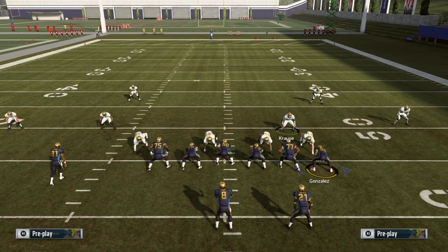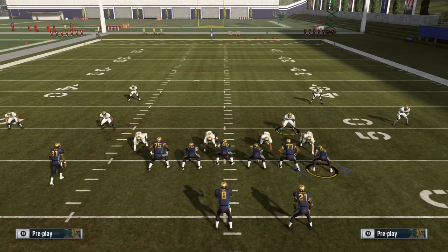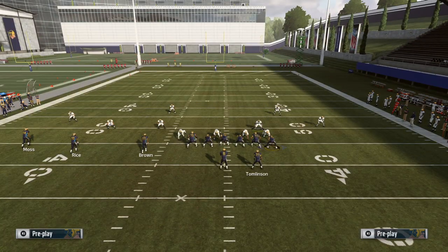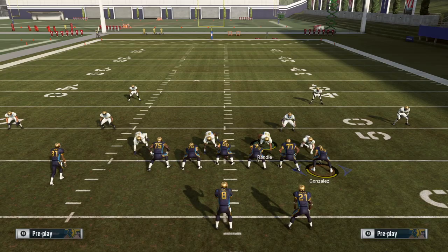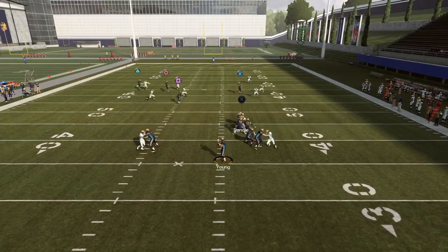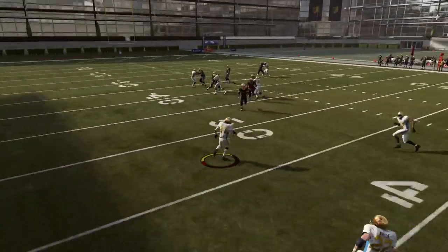Cover 6 does a better job because if you have a slant from the weak side, the quarter flat actually helps out since it knows there isn't man coverage on that number one. And if you have a slant from the strong side, you have the cloud flat — a spot-drop zone — to deal with it. Run the slant and he goes right into the cloud flat and gets intercepted.